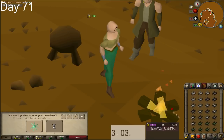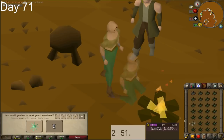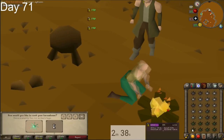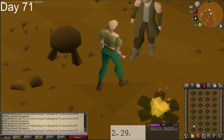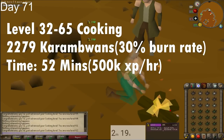The Rogues' Den is up in Burthorpe, down in the pub basement. We're going to be doing one-tick karambwans for our cooking, which is extremely fast and it's not too expensive as of making this video — I think I lost 200k doing this. Wines is probably a little bit cheaper, and it depends on how good you are at this. This is one of the more skill-based skilling methods, so you may want to do wines if you can't click very well. You have to be really good to get perfect XP rates, and even with the updates making it easier, it's still pretty easy to mess up if someone walks in the fire.